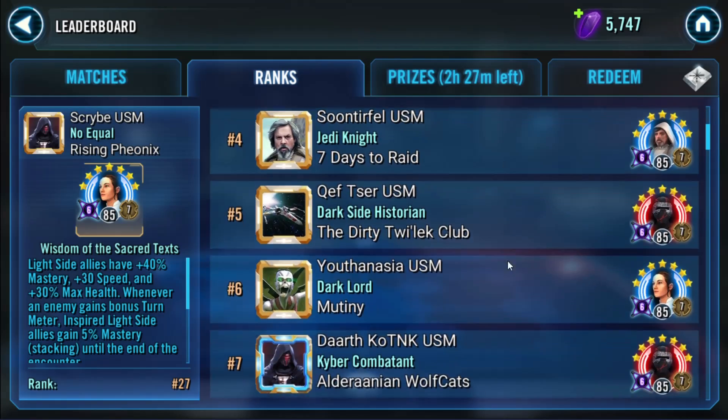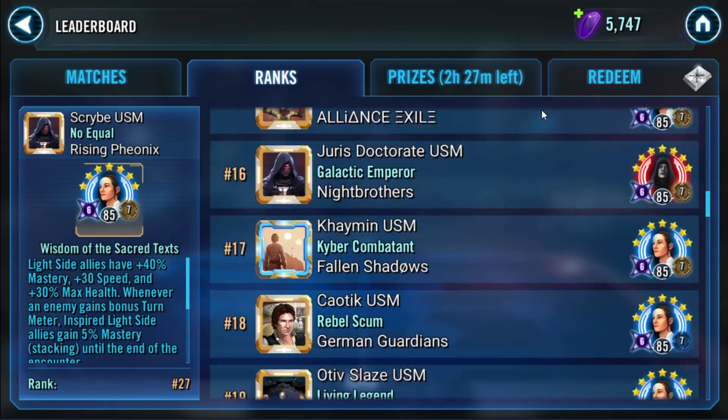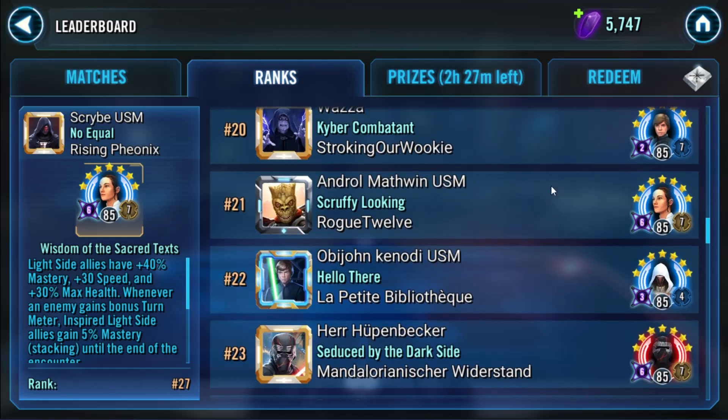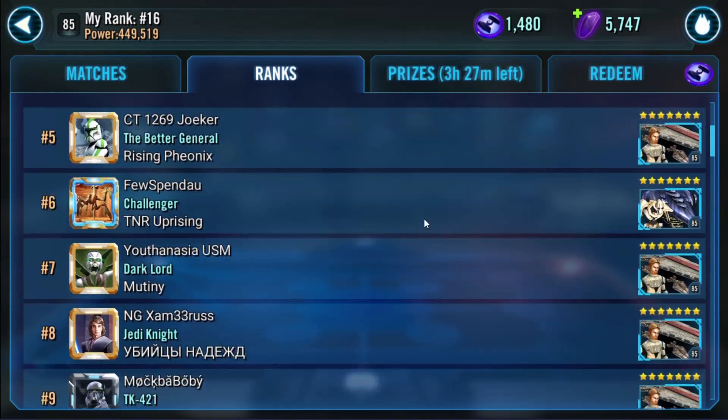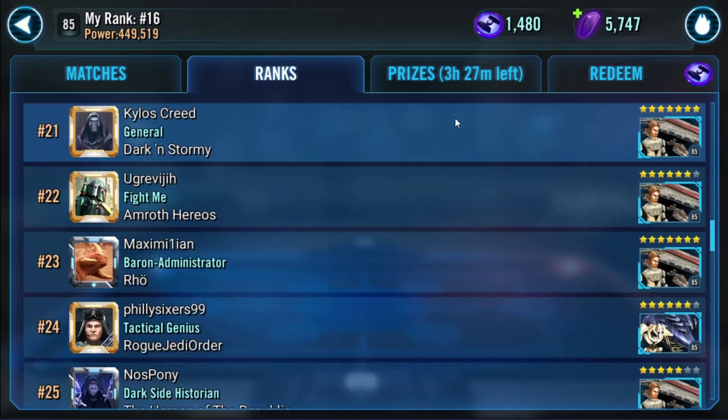So the next section is how would we go about climbing in Arena? Obviously this is highly dependent on the maturity of your shard and how many whales are there. It would take me hours to go through every different life cycle of every different shard out there. What you should do is just take a look in your Squad Arena. Go to the top of the Arena shard, establish what sort of teams are competing up there. Is it GLs? Is it mid-game meta teams like Darth Revan, Jedi Knight Revan, Padme, Gas? That should give you an idea of where you need to go.